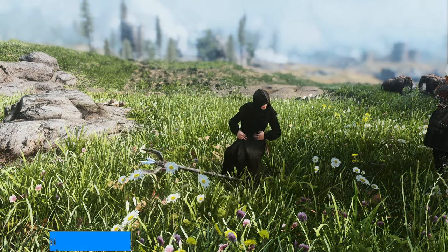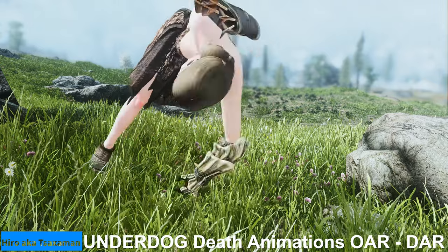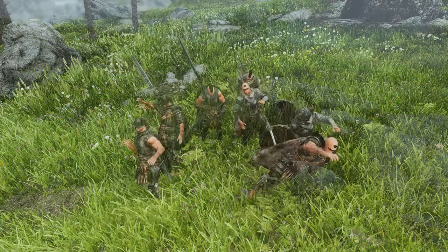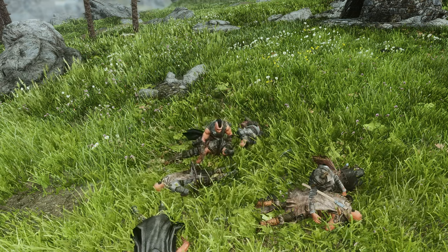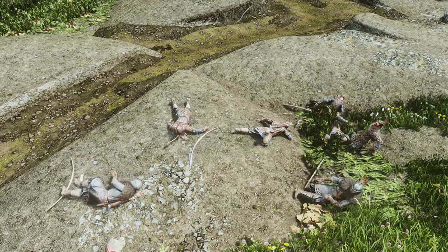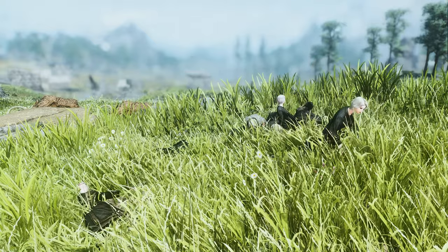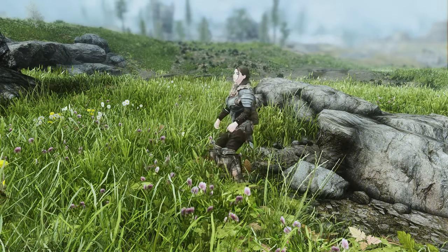Next up is Underdog Death Animations OAR-DAR. This mod adds various and realistic death animations for humanoid characters, extracted from underdog animations. It requires Open Animation Replacer to work. It offers 62 different death animations depending on the enemy type, weapon type, cause of death, and more. Using Open Animation Replacer makes animation management easier and improves animation quality, so I recommend you try it out.